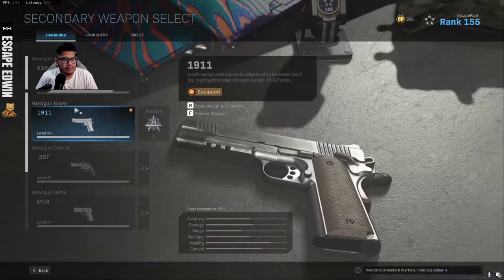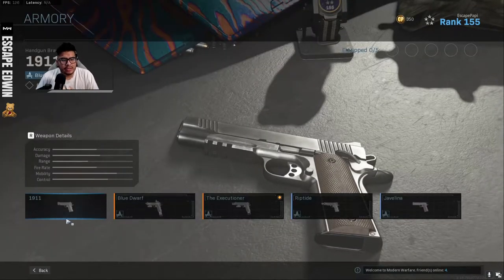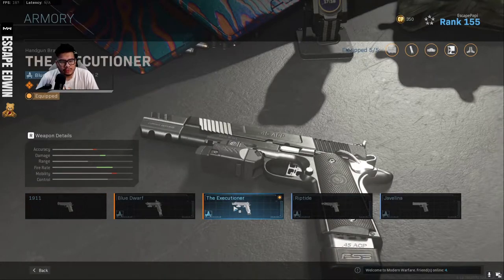So here we have the Handgun Bravo — the Executioner pack. As you guys can see, it's the 1911. This is the base one, and here we have the Executioner. It does lose accuracy, we gain damage, range stays the same, fire rate is upgraded a lot, and mobility decreases a little. Control stays the same.